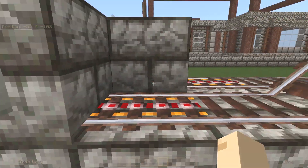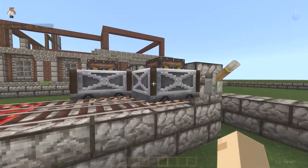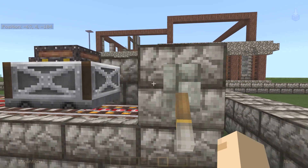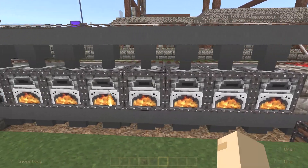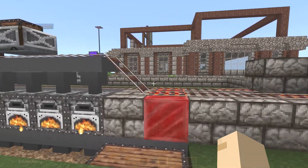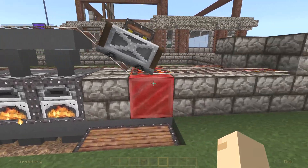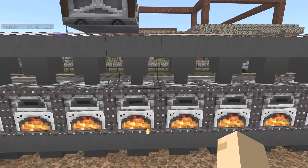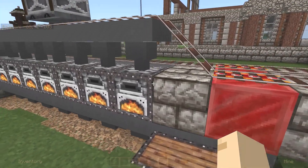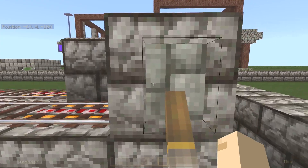Down here we've got a lever which powers this block, which powers the redstone, which powers this block, which powers the rail to send the cart back. Flick this lever and it activates — you can see them lighting up going down and back. You could actually drop everything down one more block to make it even along the top, but if you do that and put the hoppers where the furnaces are, the game kind of bugs out.